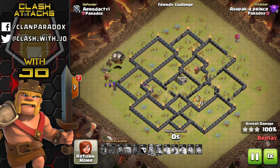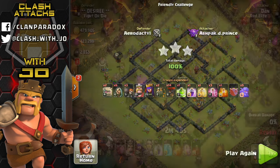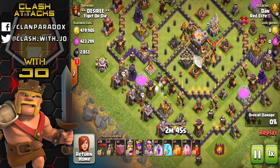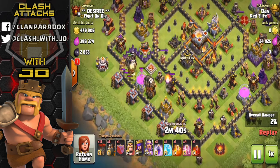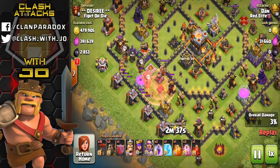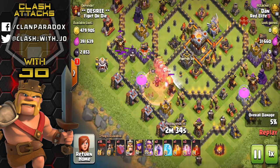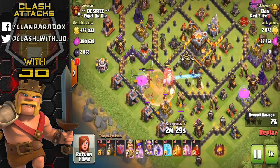That was Town Hall 9 GoBoLaLoon. We also have the Penta LaLoon - five lava hounds - which is a Town Hall 11 attack, though it's been seen at multiple town hall levels. Town Hall 11 is a lot tougher; the defenses are a lot stronger and a lot of patience and experience is needed.